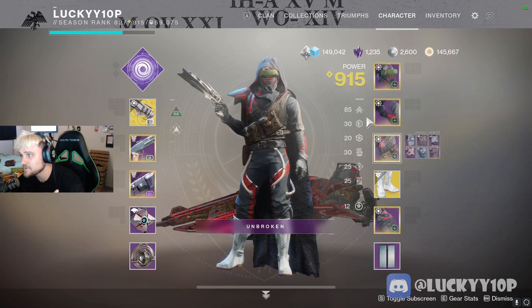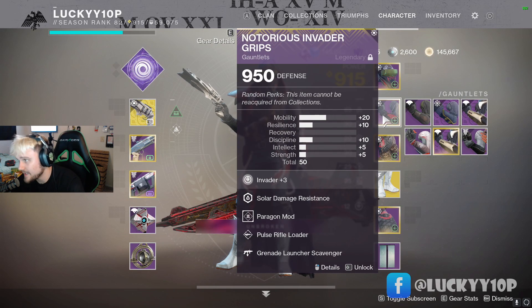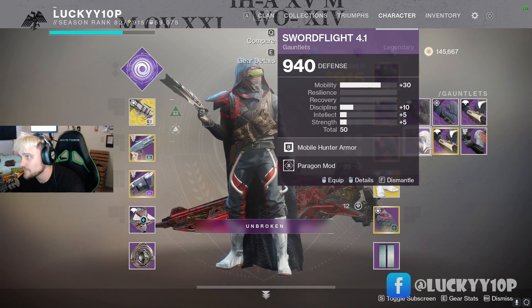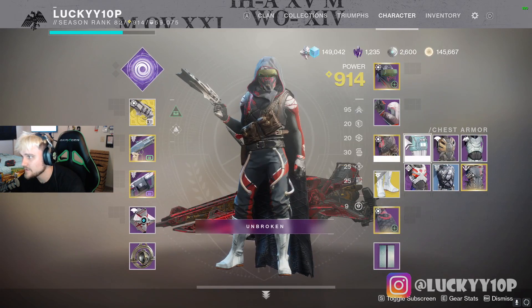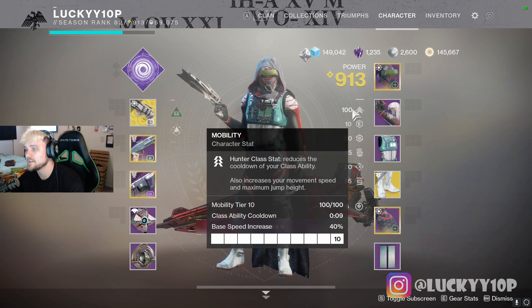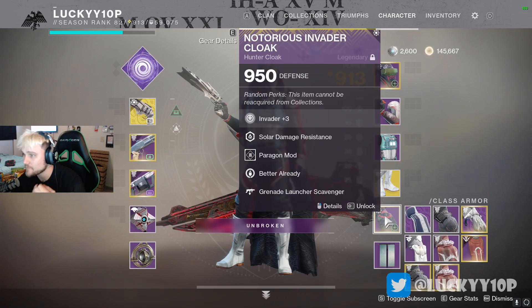Once you have year one armor on with paragon mods, you're pretty much good to go. I actually have 85 mobility here, so I'm going to swap over a few armor pieces — the Sword Flight 4.1 I pulled from Collections and another chest piece. With those two swapped in I now have 100 mobility, which lowers my class ability cooldown to 9 seconds.